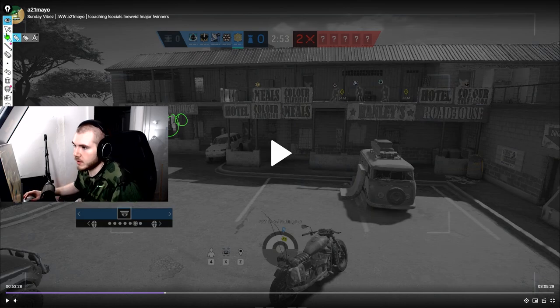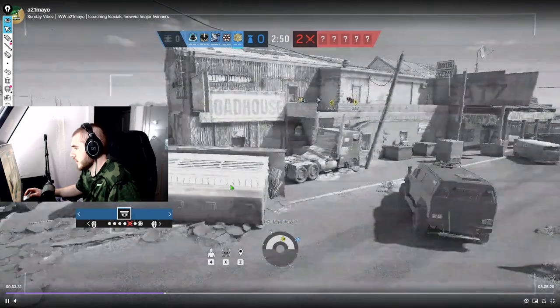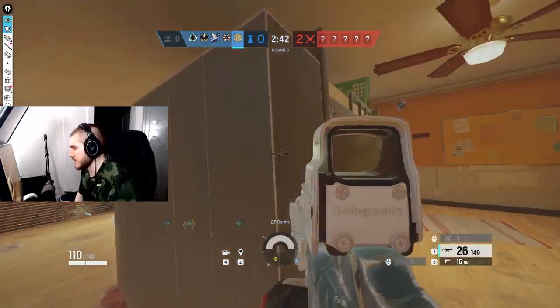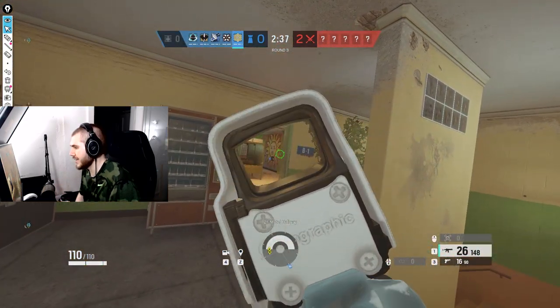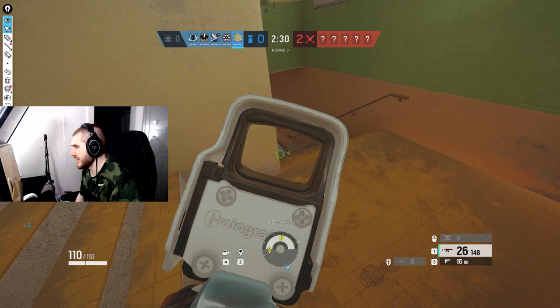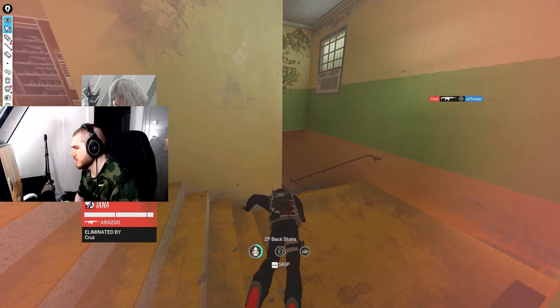I flip to the Gas Pump spawn and see Doki-Be over there, so I have information on four operators and their positions. Do you see how that compounding effect adds up? I have a wall and I'm expecting them to use it. I'm just playing that position until they do. I'm pretty sure I die here to the Iana — Iana's bottom Yellow.